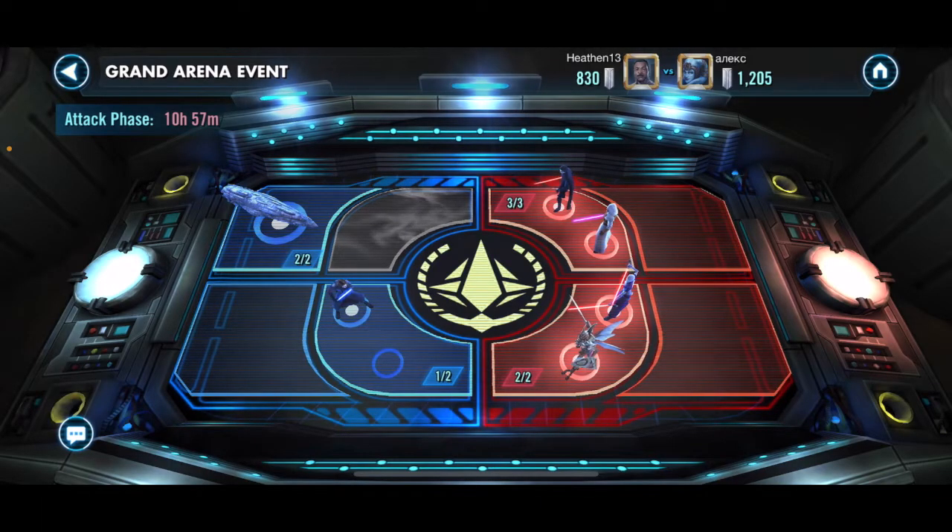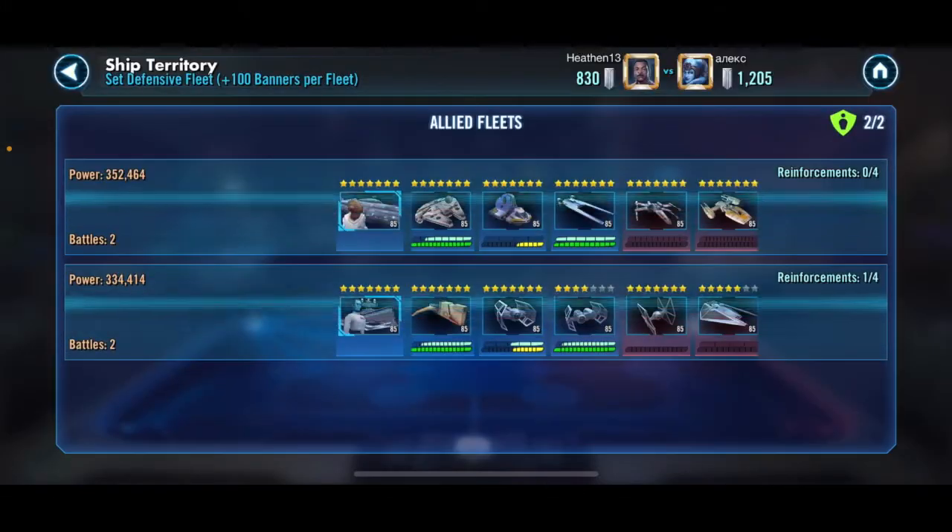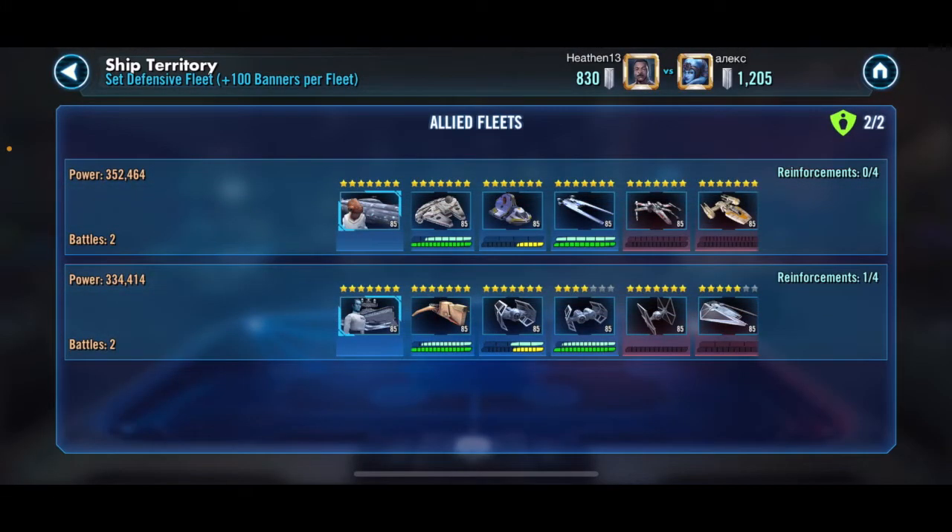I noticed in his GAC history that he likes to set both his Malevolence and his Negotiator on defense, so I kept both of mine for offense and set my 2 next best teams on defense. I put my Home One here and he took 2 tries and couldn't get through them. I also put my Thrawn squad, but I put my Houndstooth with my Thrawn just to try and screw him up more — he took 2 tries there and didn't clear either. That is all 6 of his capital ships, so he is not going to get through any of the ships.